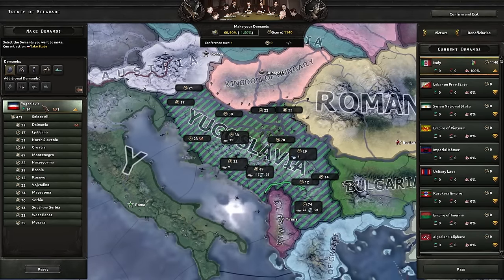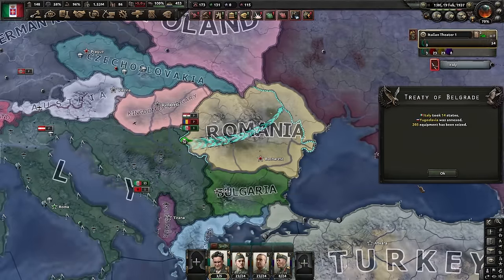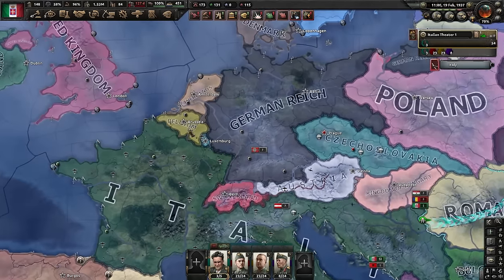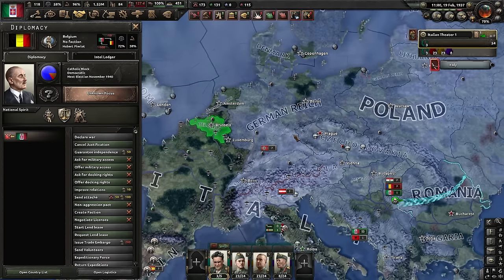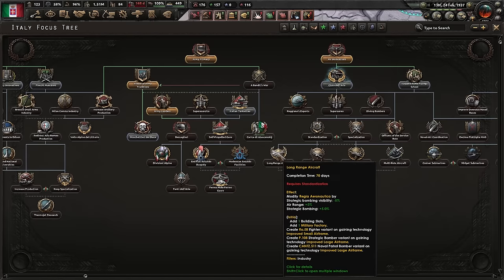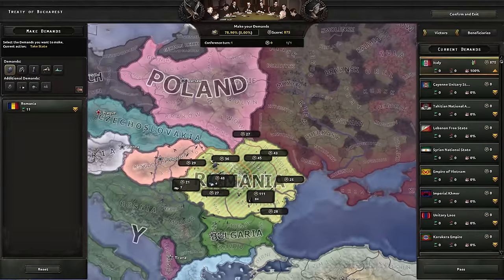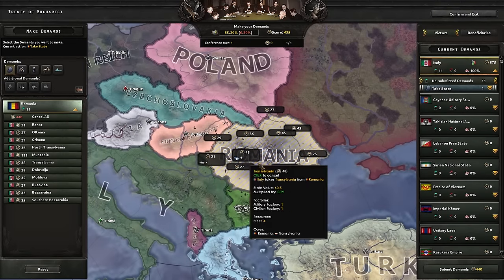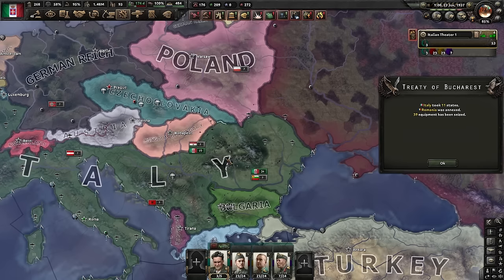It's not good, but it's enough to capitulate Yugoslavia. Thank you very much, I'll take your navy. Next stop, Romania. While we're starting to fight Romania, I will fabricate a war goal against the Belgians. I'm also going through the military reforms I can, because your military is pretty bad at the beginning. Romania capitulated — we're running out of time. I will take all of it plus the navy, thank you very much.